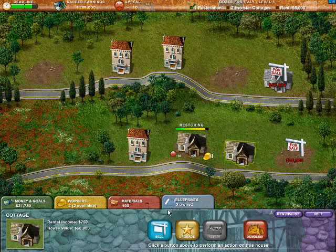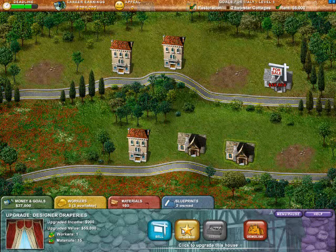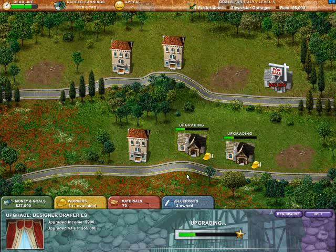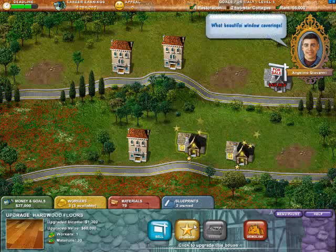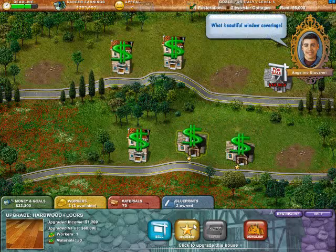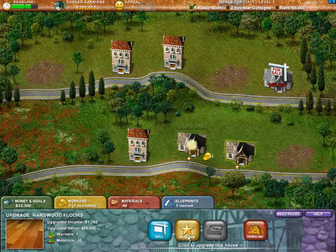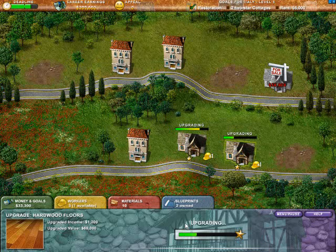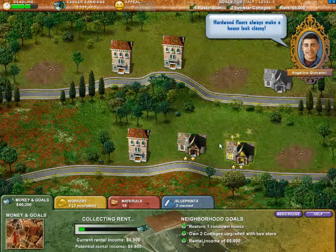We're going to restore that one and do the same thing here — put one house on the market. Since there's one other property that's the same cottage, we can offer less. You buy normally if there's nothing on the market, you can offer less if there's one house on the market, or lowball if there's two. Two two-star cottages — we can get those upgraded pretty quick. They don't cost much: materials 15 and workers 1. We're going to get those two started right away, and let's get the hardwood floors upgrade in both of these as well.